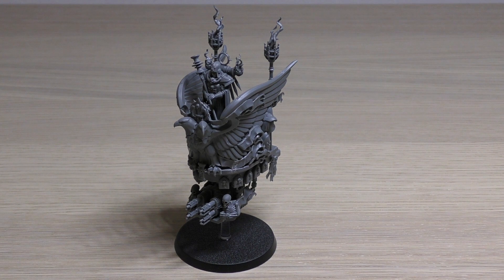Explodes: when this model is destroyed, roll 1D6 before removing it from play. On a 6, it explodes and each unit within 3 inches suffers 1 mortal wound. Keywords: Imperium, Adeptus Ministorum, Adeptus Sororitas, Order of Our Martyred Lady, Character, Vehicle, Fly, Canoness Superior, Junith Eruita.